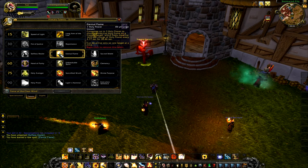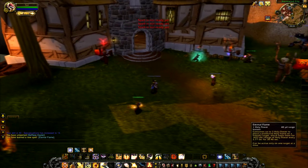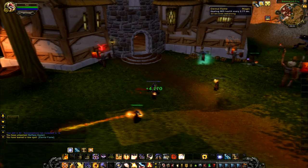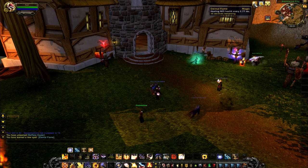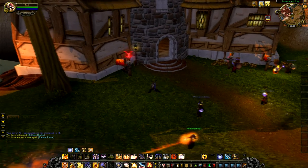Now we have Eternal Flame. It consumes up to 3 Holy Powers to place a protective shield that lasts for 30 seconds and heals you for around 4k every 2-3 seconds depending on your haste. You can definitely use that in PvE but also in PvP — it's very strong in my opinion. Sometimes it says 8k; I don't know if that is a bug or if the crits are just bigger numbers. Having that HoT for 30 seconds is definitely something I would use for PvP.